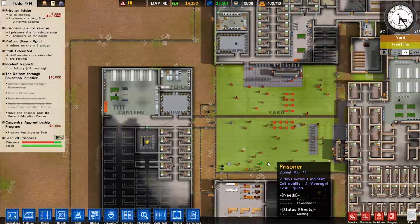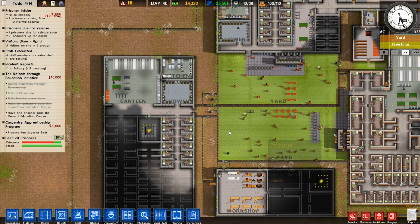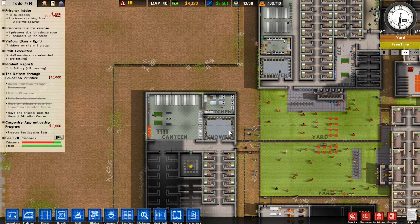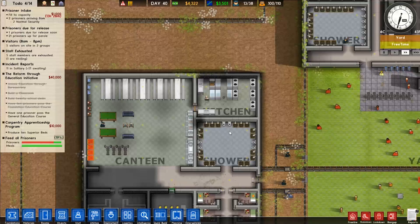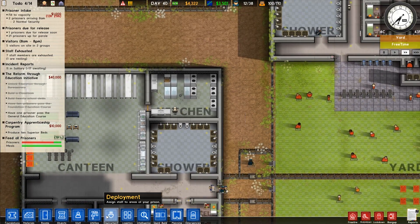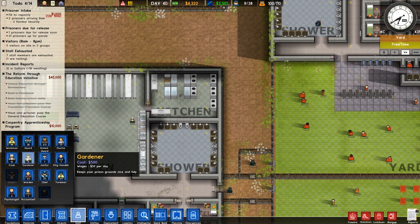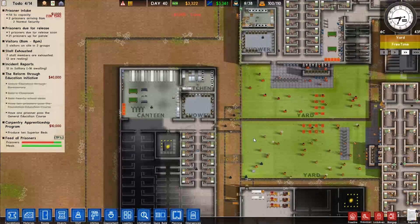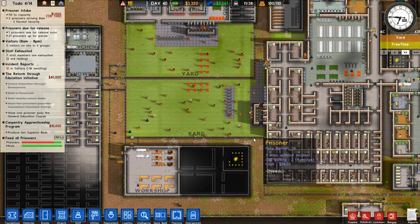So now we have 10 guards sitting around doing nothing, which is a good thing for now. All of our deployments are working as planned. This is a big kitchen — there's a lot of space for food and stuff in here. I'm thinking that maybe we hire just two more cooks, just two more, just to cover everything off.